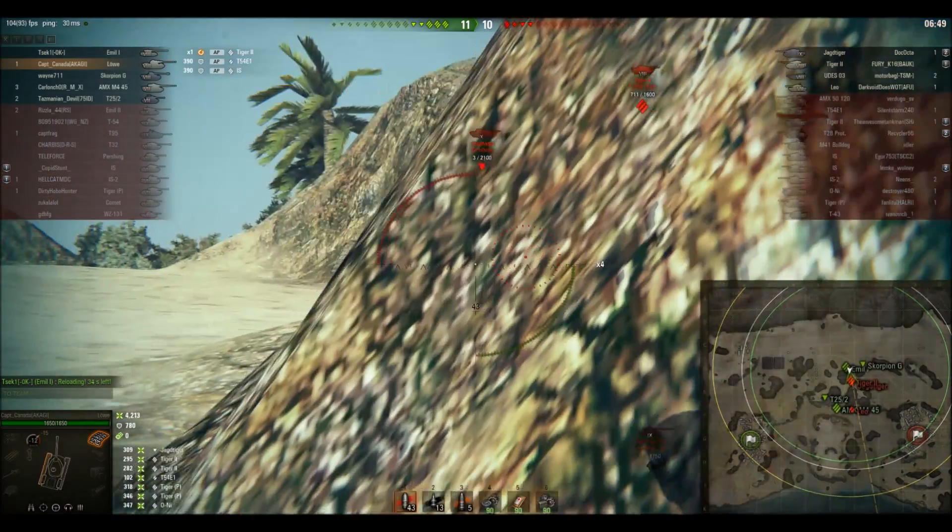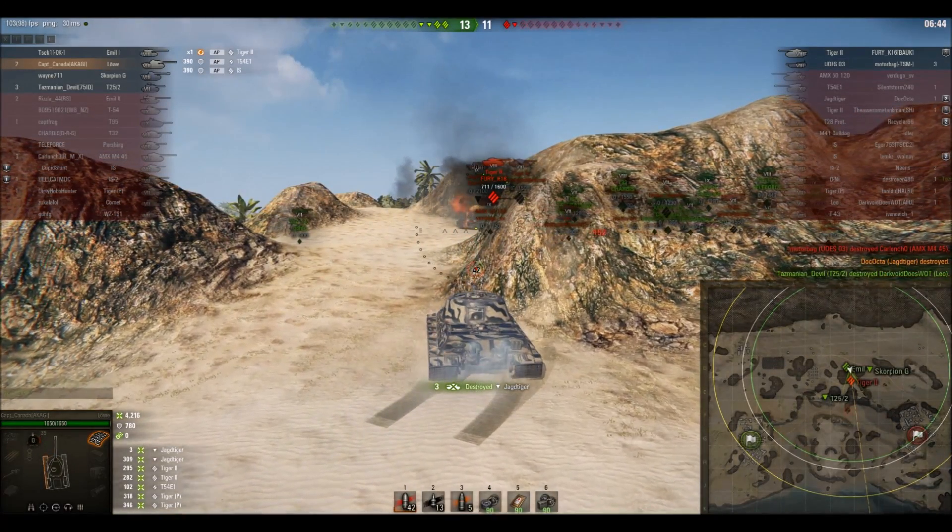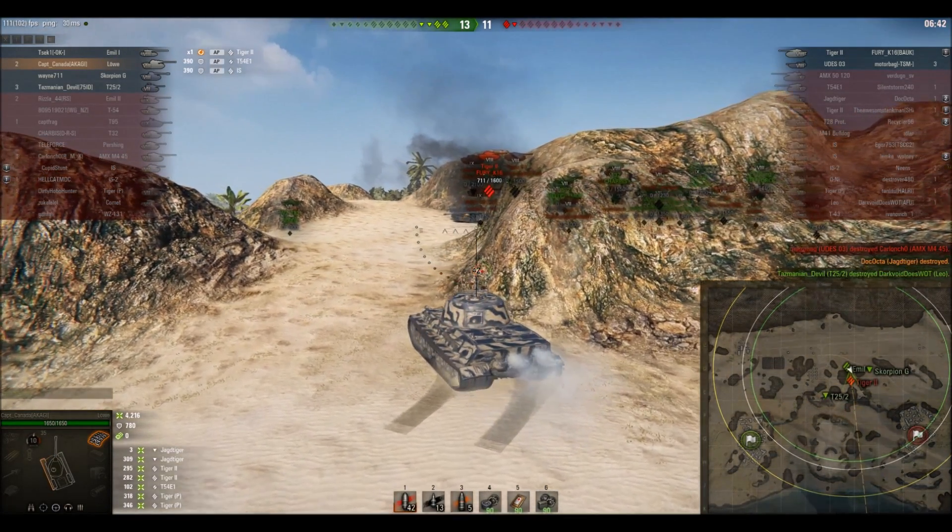Saw the Yagtiger fired, now I'm just going to sidescrape out. He gives me too much of his side, and I planted one into him. Now there's only a Tiger 2 and a Utes left.